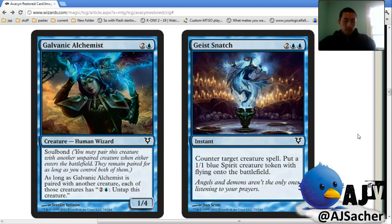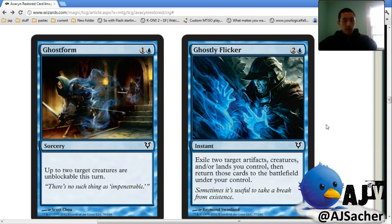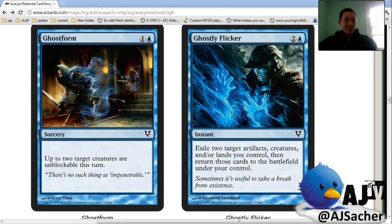Ghost Snatch — it is what it is. This is a card that's solely dependent on what the creatures look like. If there are a lot of bomb guys then obviously you want it; if there's a lot of cheap bounce it'll be better. I like Summoner's Bane a whole lot and I think this is worse. I'd rather draw a card than have a one-one flyer most of the time — it depends. Ghost Form — up to two target creatures are unblockable this turn. People are definitely going to play this and just try to weasel people out of games.